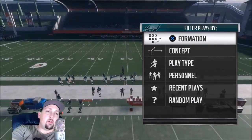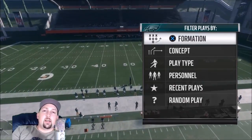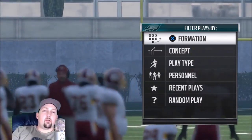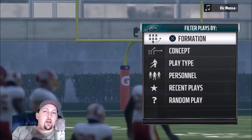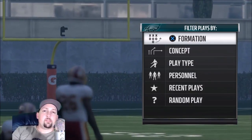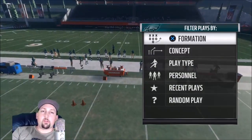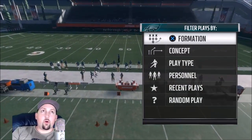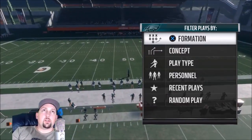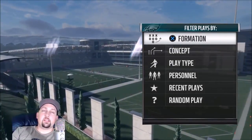What I would base my criteria on — what I think is a good or bad playbook — is essentially what I know works from last year that still works in this Madden. Also, what looks good, things that look interesting, routes that I would be interested in working with. I want to do this by each division, but I'm not really sure. I'd like to do the whole NFC and AFC, but that video might be long, so we'll start by division.